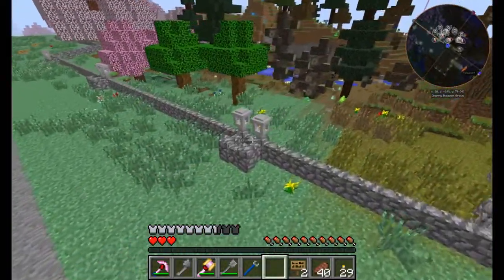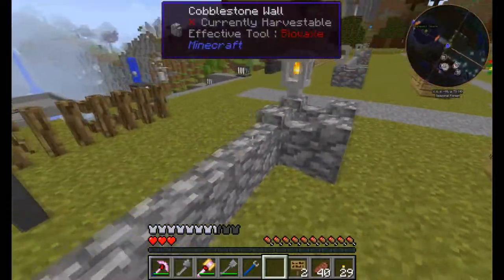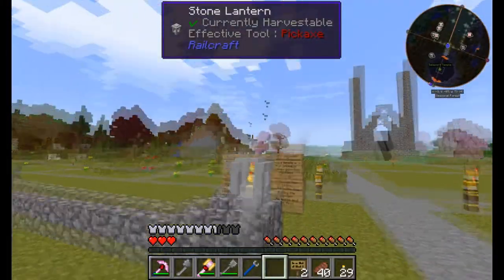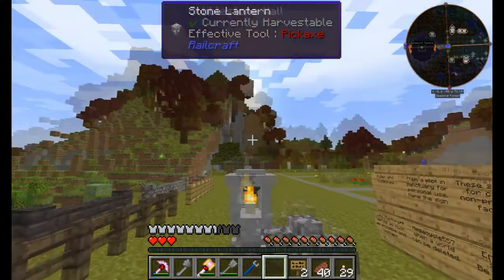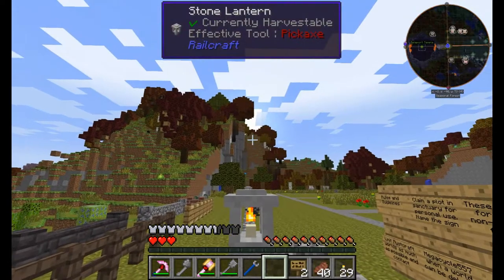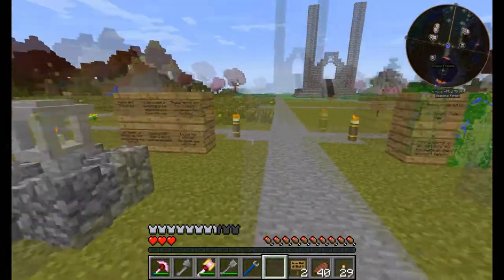I've gone ahead and added some walls on the outside just to start giving it more of a settlement feel. I decided on cobblestone brick wall, and I put these Railcraft stone lanterns up. Since I'm using Morph and I'm only half the size of a normal person, if I look at the lantern it actually shows one square down — so it's a little iffy there. Either way, other additions I've made for the front here include maps.